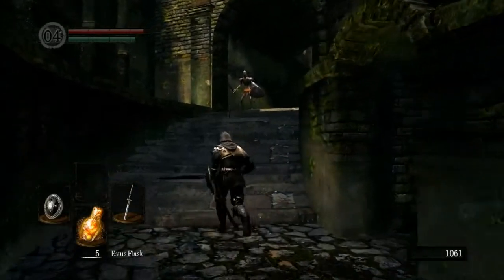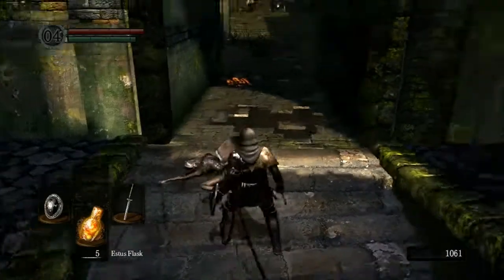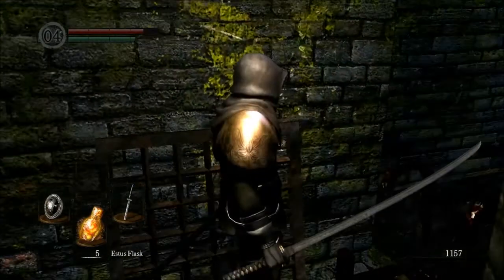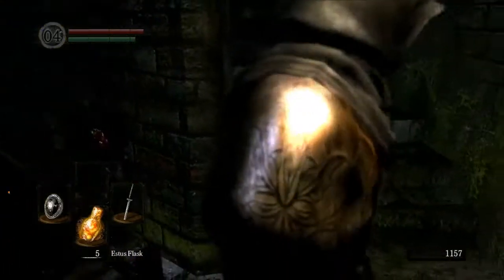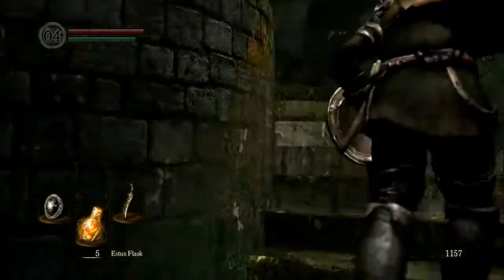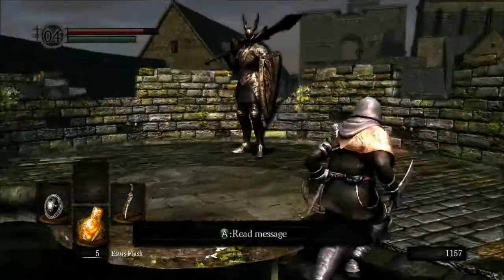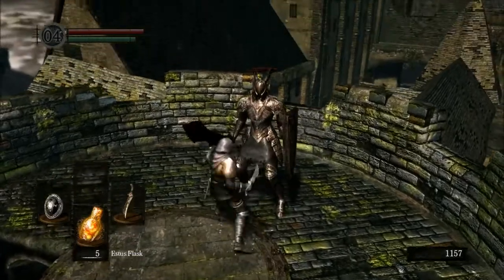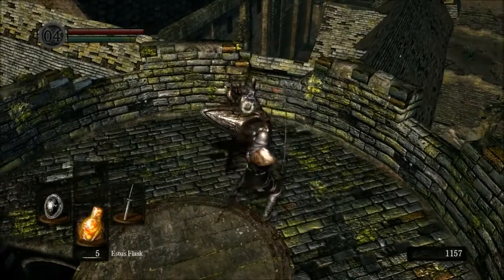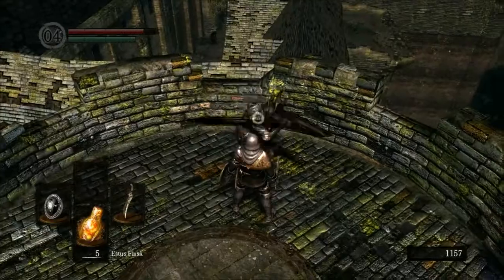Enemies are going to get a little bit harder now because we've entered a new area. The parry still seems to work so I'm not going to complain too much. Now down here is where we would have come if we had gone under the bridge. I'm going to do this — because what I'm about to do is really really dumb. There is a black knight up here and he's using a weapon that's a bit larger than the previous one was. Oh wow, you can parry that. The uchi is 152 and the Uchi is 123 — so we should use the bandit's knife for parrying. Not the parrying dagger, the bandit's knife — I know I'm getting them confused.